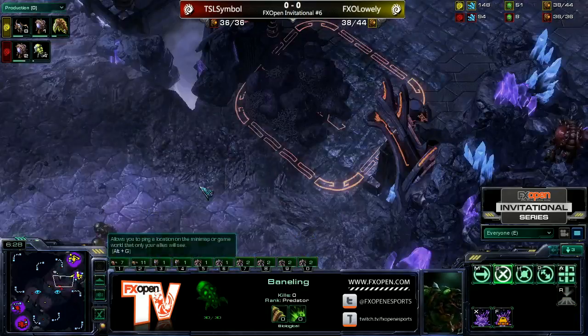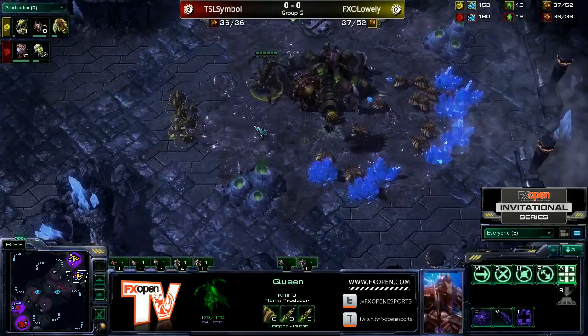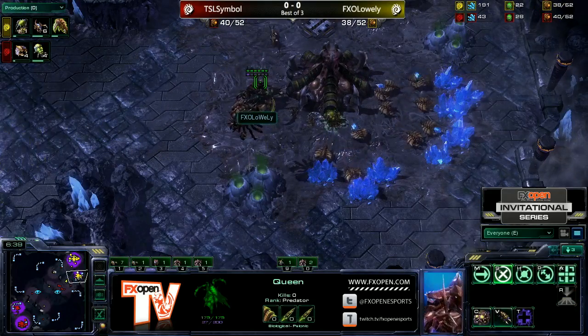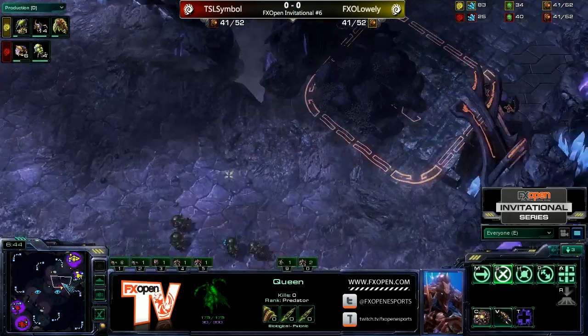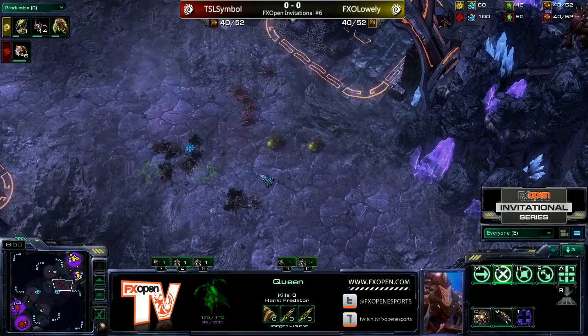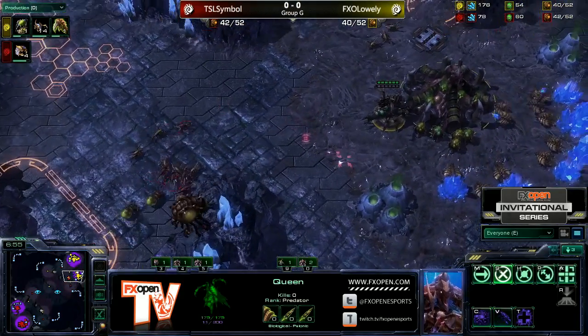Now Lowly is in a difficult spot because he's being forced to make more Zerglings. He doesn't have a Baneling Nest or a Spinecrawler — those are on the way, but right now he wants to be droning up. Because he's aware his opponent has Banelings, he has to back off and make more Zerglings to defend, which means fewer drones. That Baneling hit killed a lot of Zerglings — now Lowly is in even more trouble and making more Zerglings.